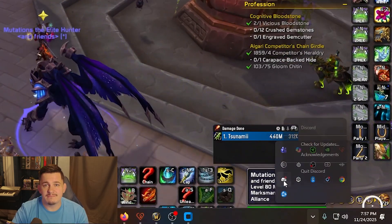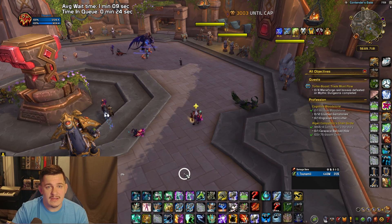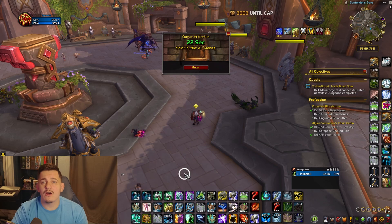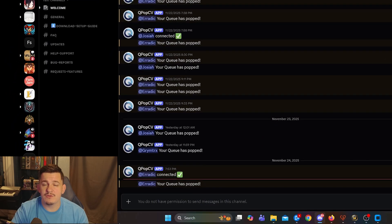From there, that's pretty much it. If you want to test everything, queue up as a healer again and watch for the notification. You should be able to walk away, touch some grass, and still get pinged the moment your queue pops so you can sprint back and accept it. By default, all notifications go to the queue pop Discord, which works perfectly fine. But if you'd rather have them sent to your own Discord server, it's super easy to set up a webhook.